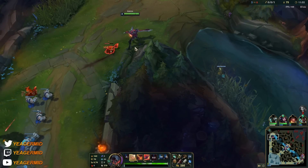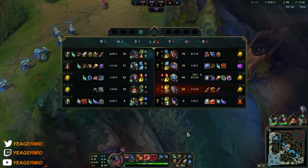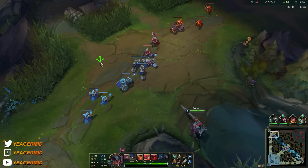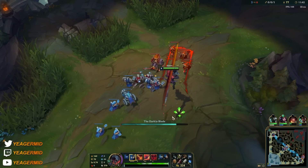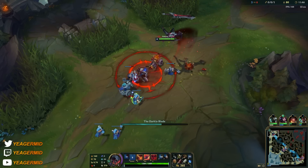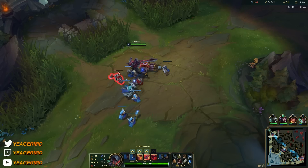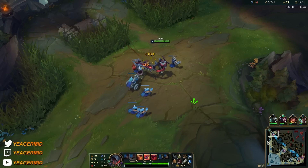Did he recall? He might have recalled — probably top side, so we are okay for now. Same thing as usual: when you push, just try to hit the empowered spots, which is the outer edge of the first two Qs and then the center of the last one.